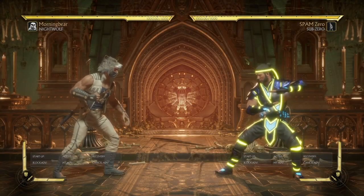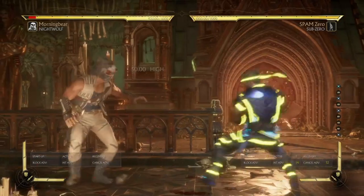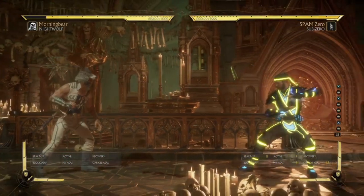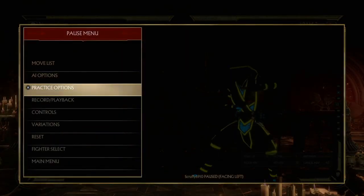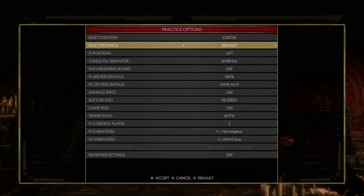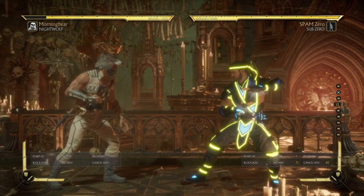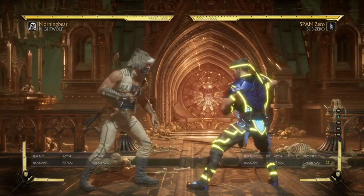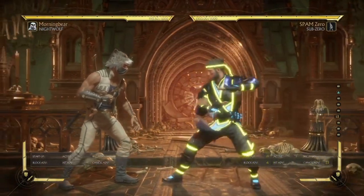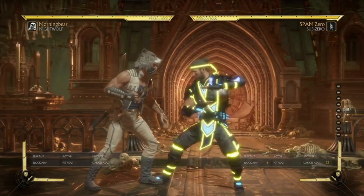The first thing we're going to go over is the overhead, the low, and the slide. When I'm dealing with Sub-Zero spammers online, I always like to block low the entire time, and I'll show you why. First we are going to set Nightwolf here to block all types, and now he's blocking everything. I want you guys to look at the data frame right next to Sub-Zero — you can kind of see the box that he's dancing around right now. Now we're going to do the slide first.